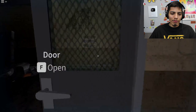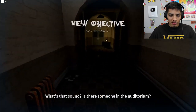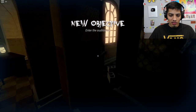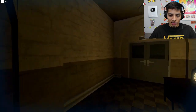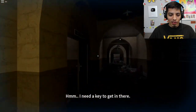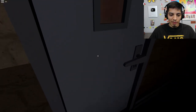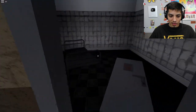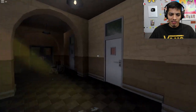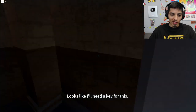If I were the key, where would I be? Auditorium — what's that sound? It's a flashlight. Where's the auditorium at? We need a key to get in there too — are you kidding me? Can't we just kick the door down? All the doors are locked. That is not good.